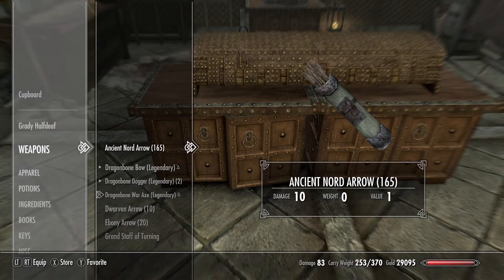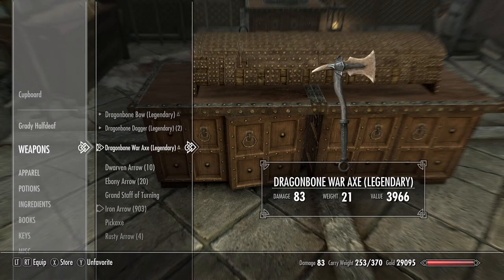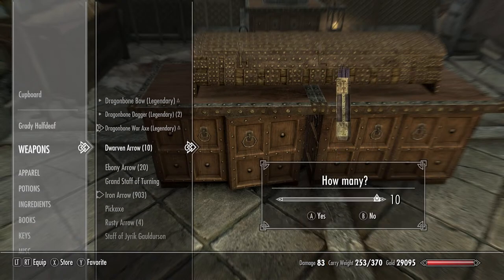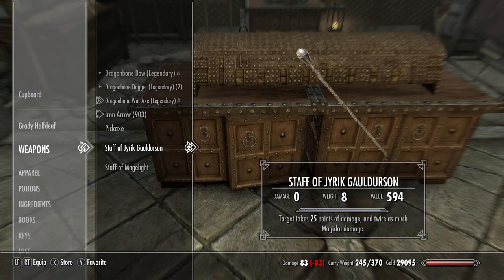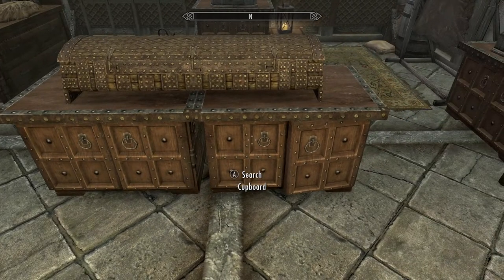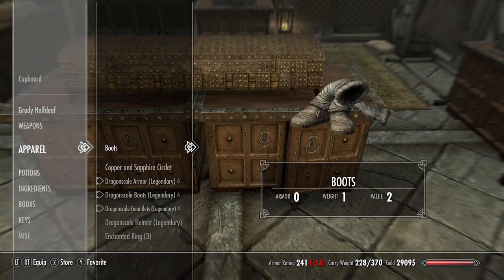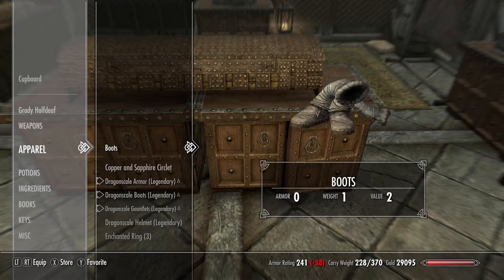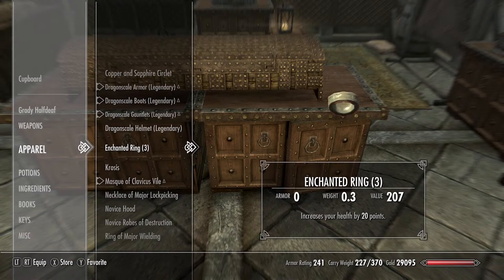All right, where are we at? I really need to put my dragon daggers to use — I haven't been using those too much. We have this staff too — 25 points of damage and twice as much magic damage. That one's pretty badass. I don't think I need that amulet.